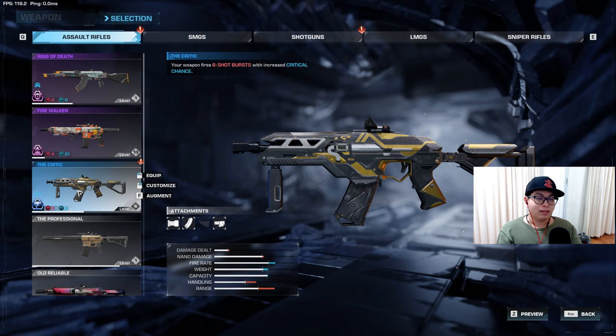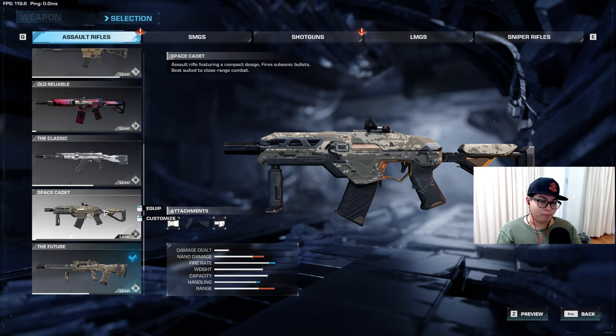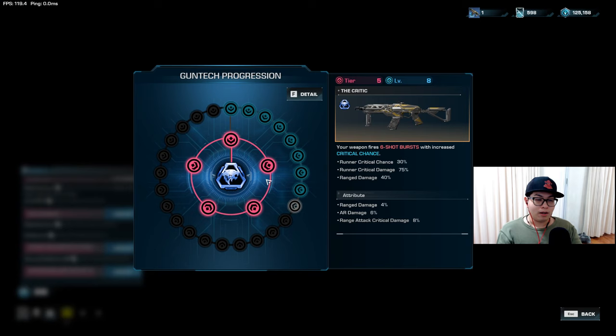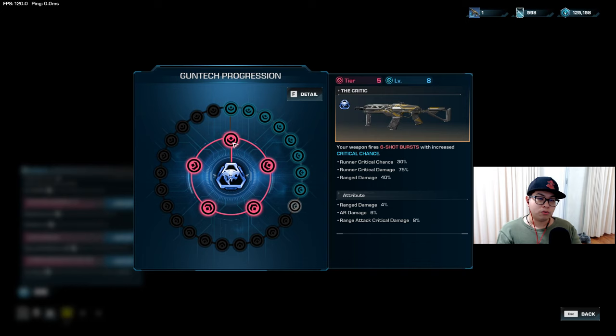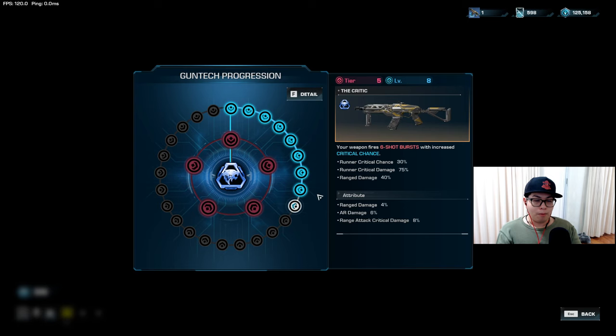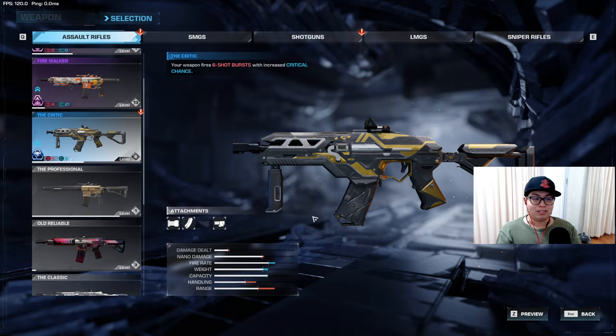Gun techs are advanced versions of guns that have special abilities. For example, the Critic is basically a special version of the Space Cadet assault rifle that fires six-shot bursts with increased critical chance. If you get enough blueprints to max this out — 60 blueprints total: 10 to create the weapon, then 10 each for Tiers 1 through 5 — it starts with 10% critical chance but maxes out at 30% critical chance, 75% increased critical damage, and 40% overall range damage. You can also upgrade it with gun tech chips along the outer ring for smaller but still very useful bonuses. You need to upgrade both to maximize your weapons, and this takes a lot of Nerva and chips.